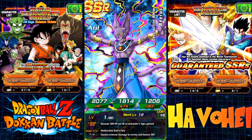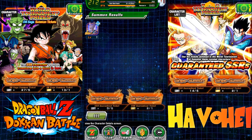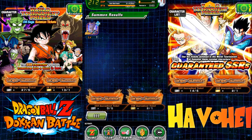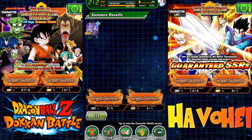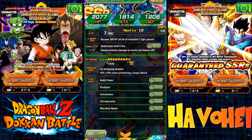Recover 500 HP per key character gain — that's his leader skill. Let's lock him up. 70% when performing Super Saiyan — that's not bad. Let's take him.